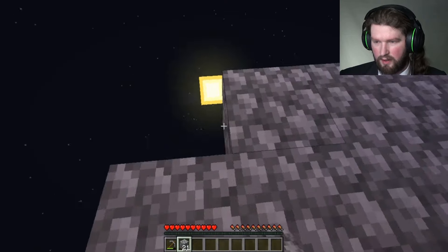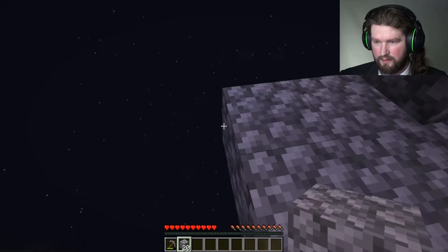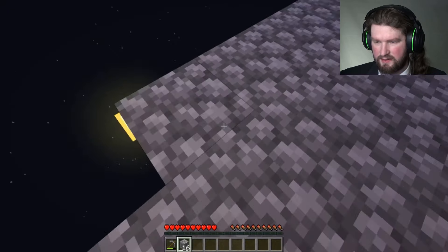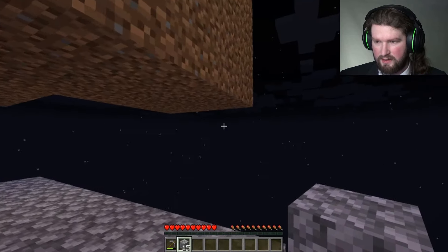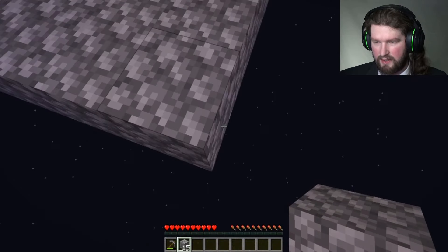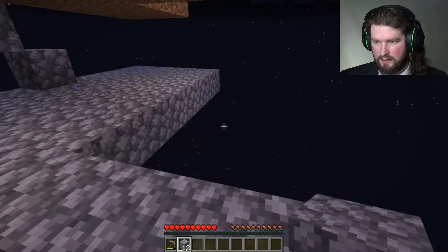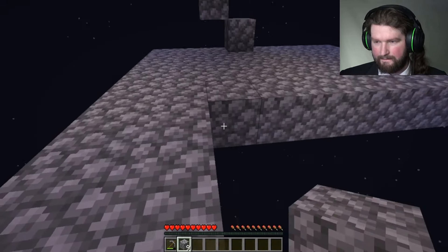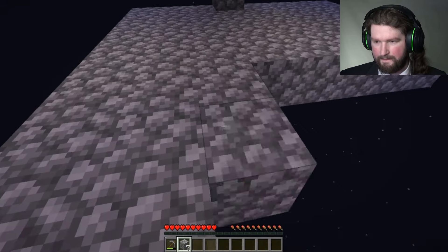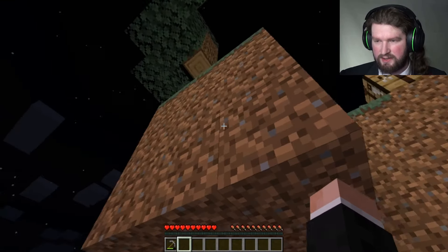I'm going to do this one block out, one out from that side. How many more do I need this way? Perfect — alright. So we now have an island underneath the island, and I can start taking some of this dirt away.